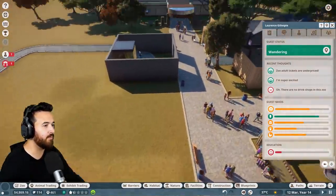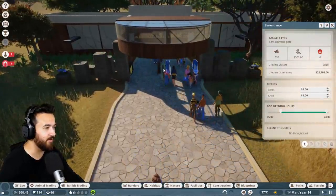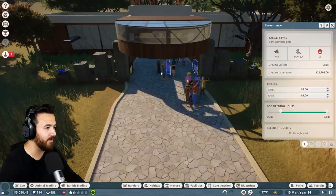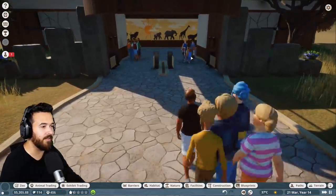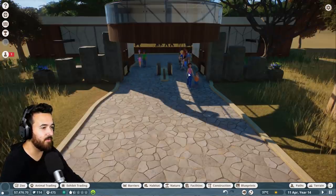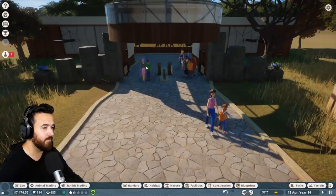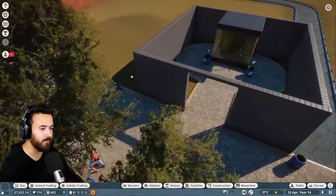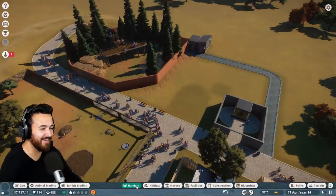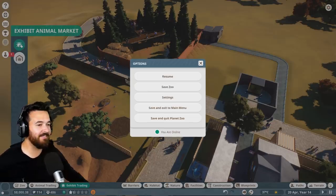Some guest feedback: there are no drink shops in the zoo — fair enough. And zoo adult tickets are underpriced, so I'll go up to about six bucks and maybe five for a child. Then suddenly I can't click any buttons in Planet Zoo anymore — it's a beta for you. I've got to alt-F4 because even the X button doesn't work. I get the task manager and now I can actually click on stuff again.